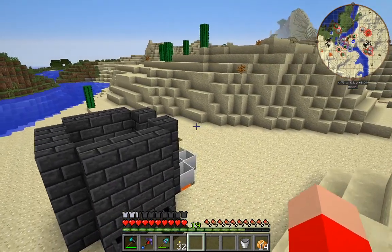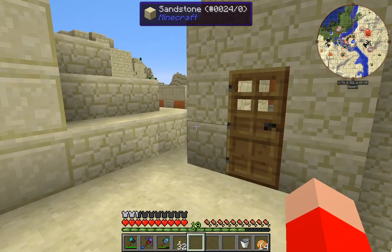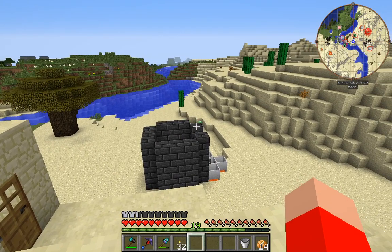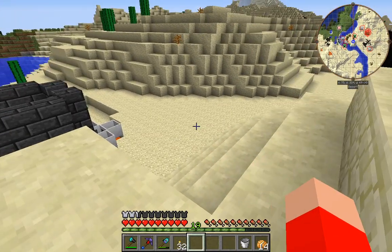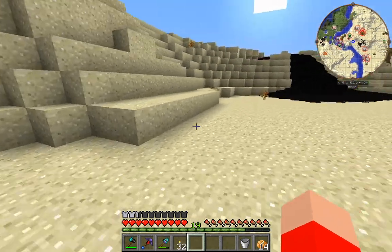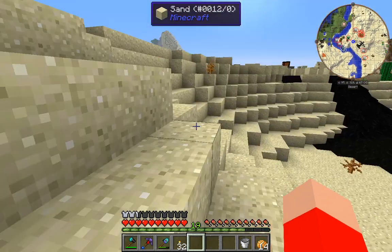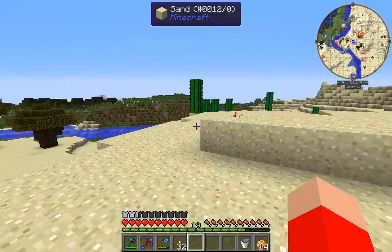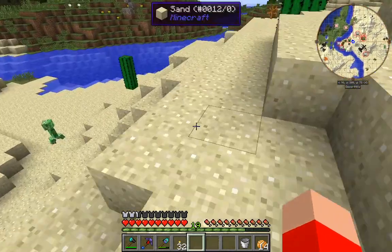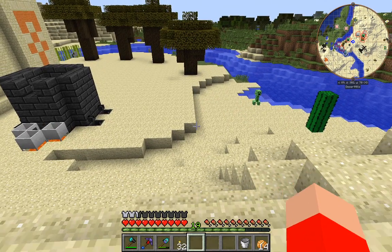It says there is a creeper on the map. It's on the other side. Let's get a higher up vantage point — yeah I see it. If I can lure that away I will, because that way I do not have it blowing up my stuff. If I had a bow, it would already be dead.